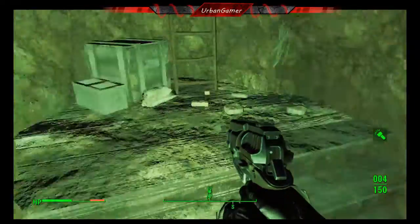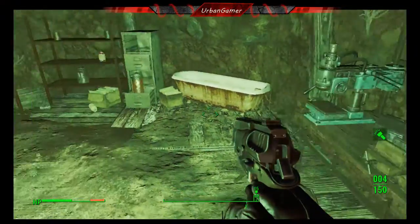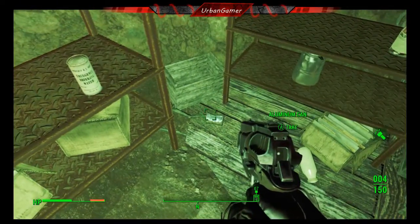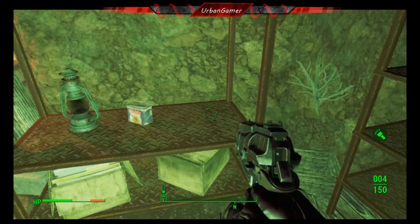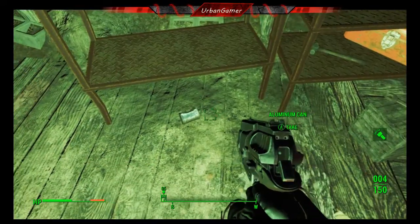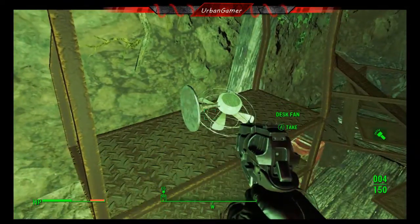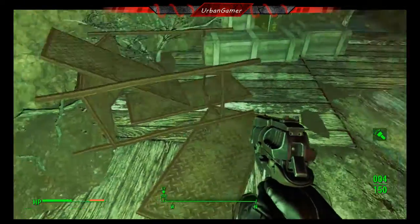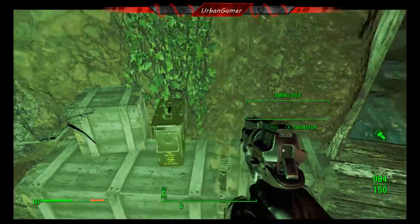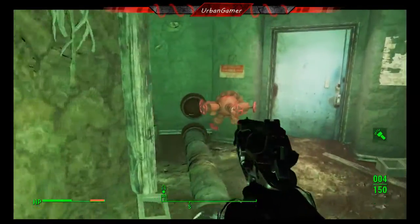There we go. We've got a weapons workbench. Coffee, imilium — I'll take the water and imilium. Another imilium there. Plenty of imilium, which is what I need. Dogmeat grunting — sounds like there are ghouls around here.